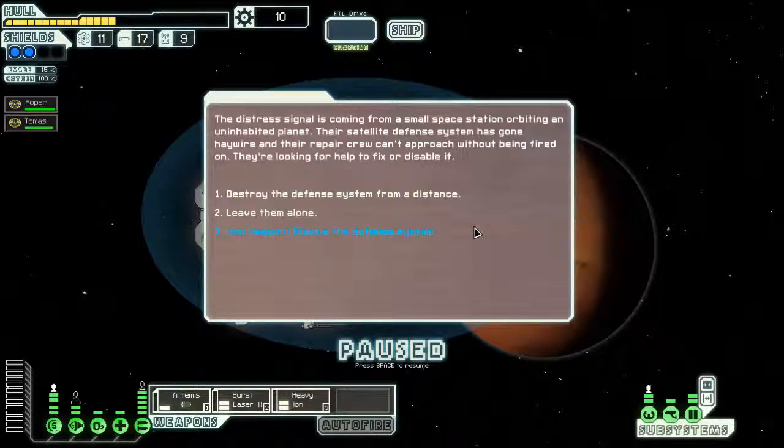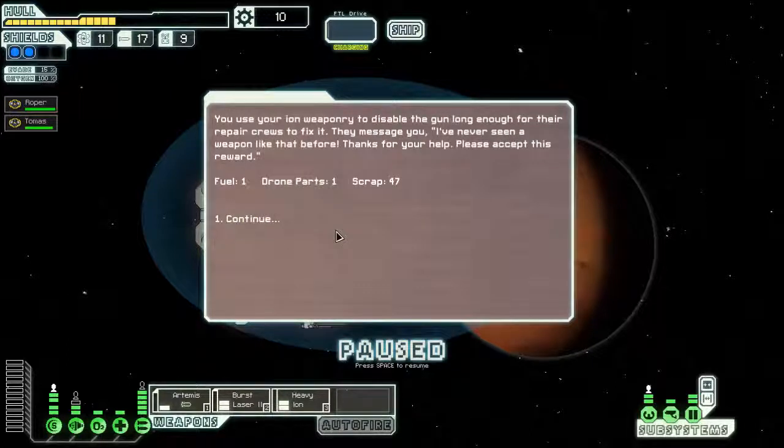The distress signal is coming from a small space station orbiting an uninhabited planet. Their satellite defense system has gone haywire and their repair crew can't approach without being fired on — they're looking for help to fix or disable it. Because we have an ion weapon, we can use it to disable the defense system.